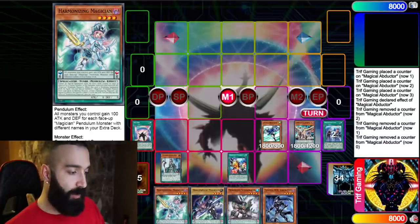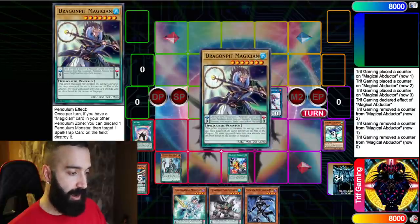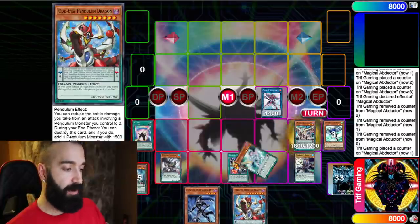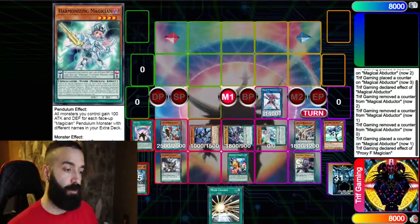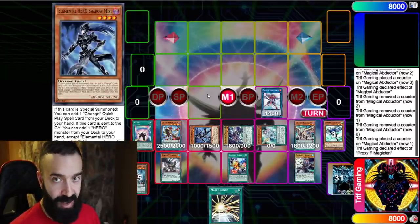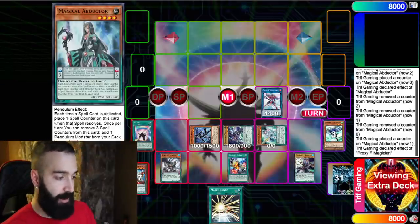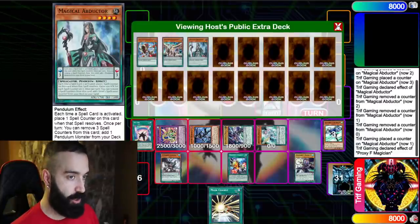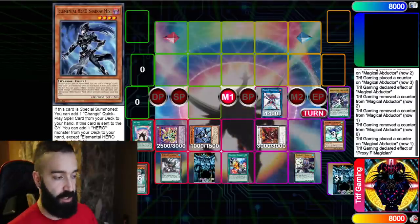For this specific combo I'm setting up Vortex, Dark Law, and Evil HERO Storm Nightmare. I start Dragon Pit, search Odd-Eyes, scale it, Pendulum summon my whole hand, and summon Dragon Pulse with Harmonizing. Instead of Evil HERO Storm Nightmare, I decide to do something better to ensure Dark Law survives — treat Dark Law like your big floodgate and protect it with Vortex. I use a Proxy F Magician to normally summon Vortex Dragon via an Odd-Eyes monster and a Pendulum, then make Void Ogre and set one.